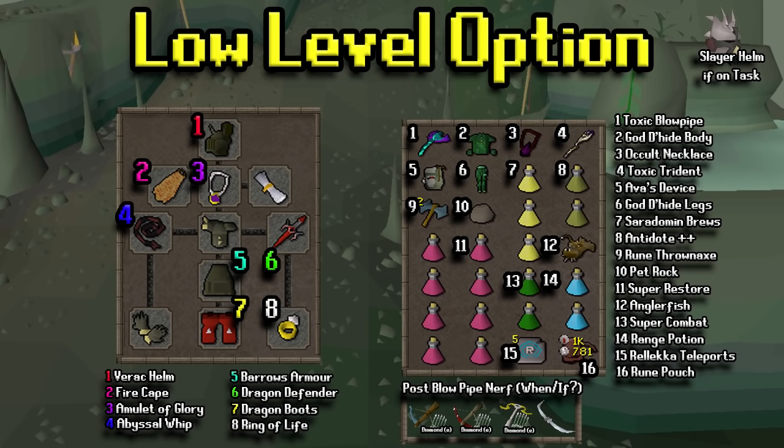Now into the tribrid setups where you'll be killing all three DKs. This is the low-level option — I recommend most people be in their 80s of combat at this point. Overall you're going to need a melee-based setup, a four-way range switch, and a two or three-way magic switch. For the inventory, I bring antidotes since this is a lower level setup. If you don't mind spending extra money, you can swap super restores for Sanfew Serums, which combine prayer pots and anti-poisons. The rune pouch holds bloods, deaths, and whatever runes you need for your highest blood-based spell on the Ancient Spellbook — it's great because you get HP back from monsters, allowing longer trips.